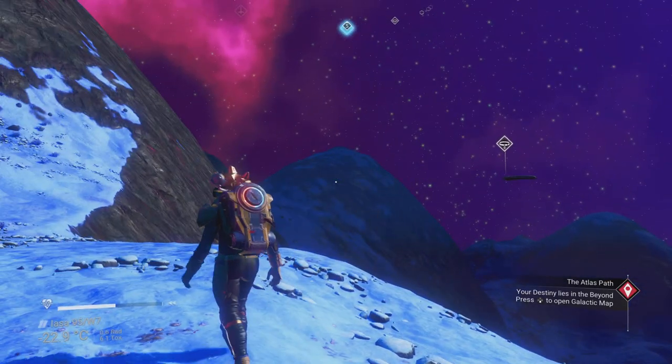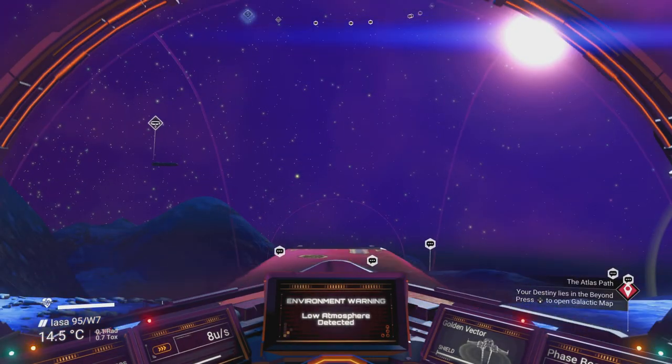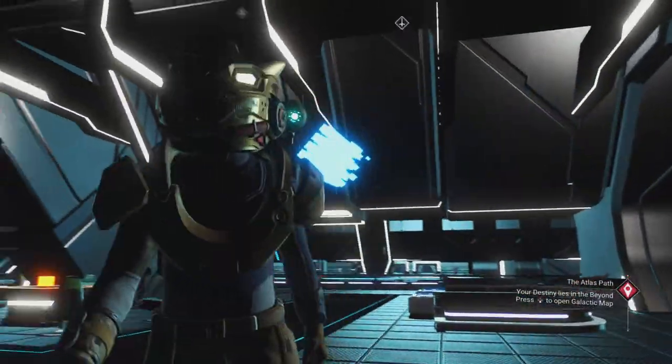I need to head up to a station and go from my discoveries page, then walk back to a station that has a scorched planet. I'll see you up in the station.